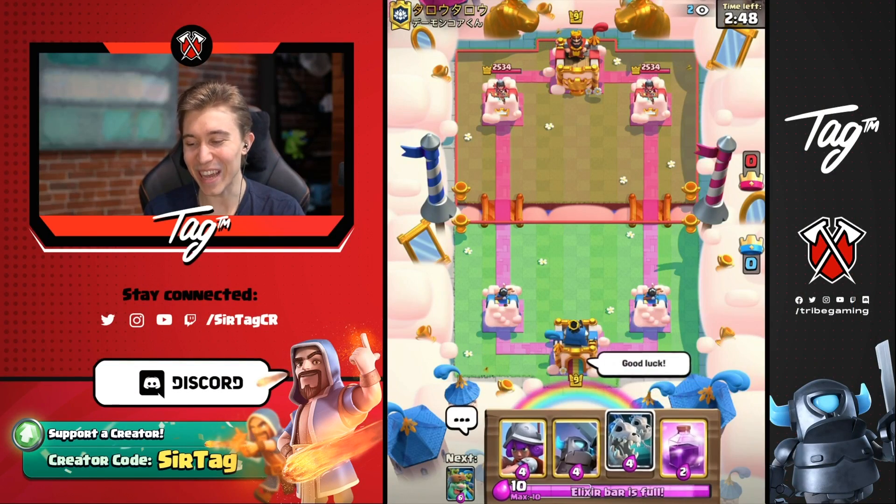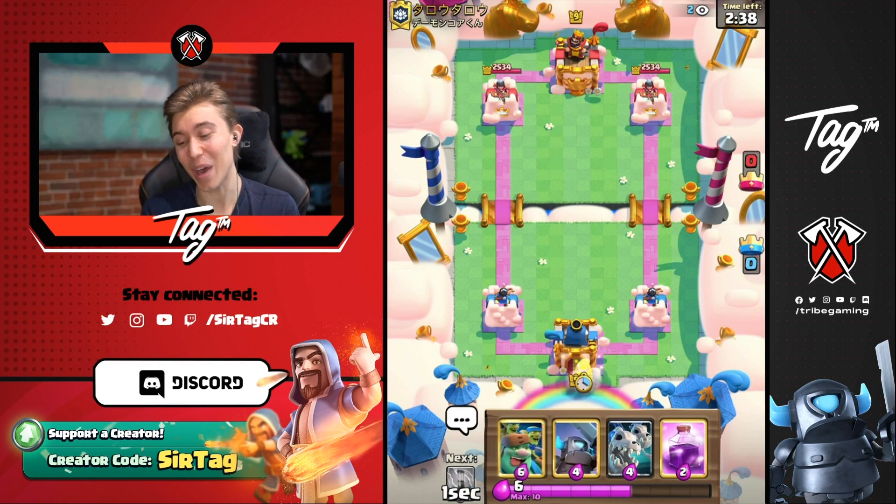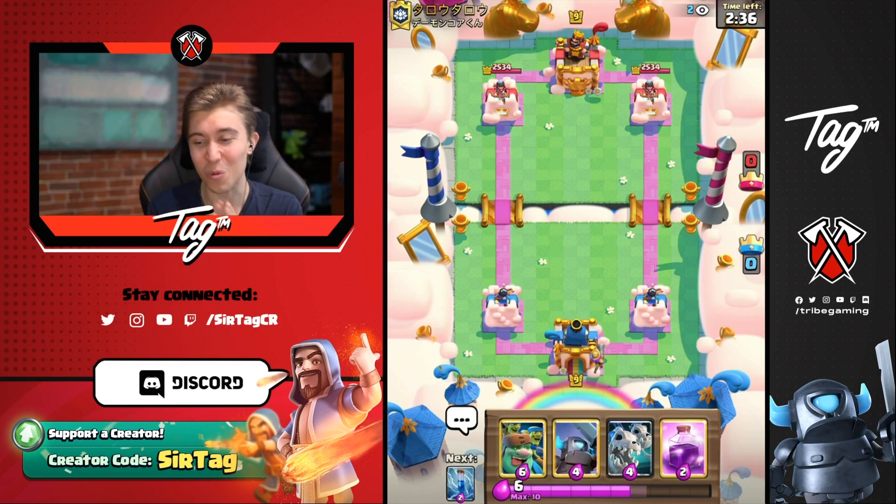We got another game here. Since we've got Skeleton Dragons, I can actually go for a Musketeer in the back. I don't want to wait until Double Elixir. He's going to go Golem in the back first play — this man has to do me like that when I don't have my Sparky.